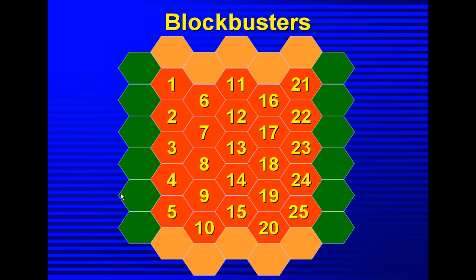Most end of unit quizzes are about this length, so it's quite convenient. The basic idea is you have two teams: one team is the pink/salmon/orange color, and their aim is to go from the top to the bottom. The other team is green, and they're trying to go from one side to the other — any line they want.